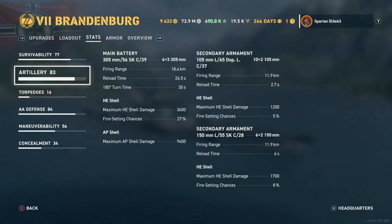For guns we have 12 305mm 56-caliber SKC 39 main guns that fire out to 18.4 kilometers. They reload in 26.5 seconds, which is awful. To put that into perspective, these guns reload as fast as my Iowa's 16-inch guns, and these are 305mm guns. The DPM on these is absolutely nothing — the worst 305mm reload in the game, bar none. The 180-degree turn time isn't bad at 30 seconds.